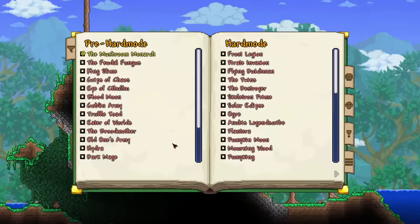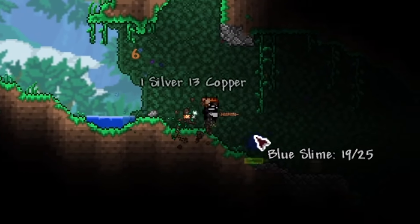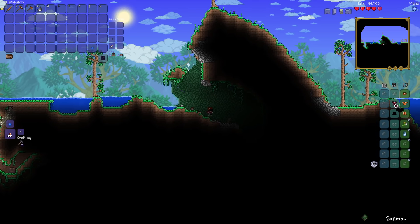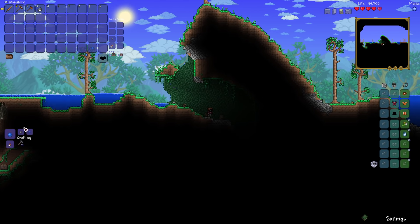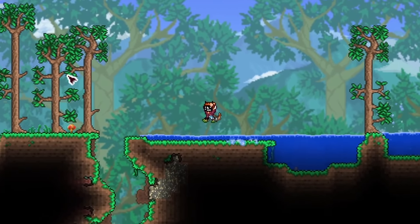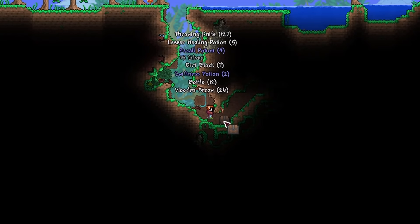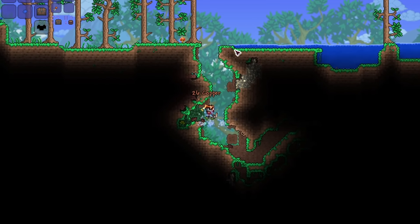I started off my playthrough by checking the boss checklist and realizing that we were doomed from the start. There are so many bosses that we're going to have to get through and this is going to be beyond interesting for me as this is my first time playing. We killed the slime and it dropped some vanity which is quite garbage, then I continued over to the left side of the world to explore what this mod has in store for us.